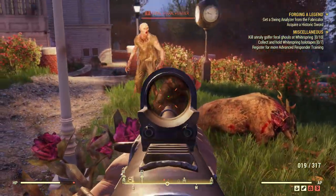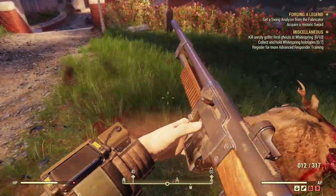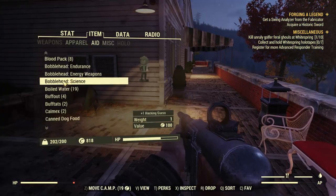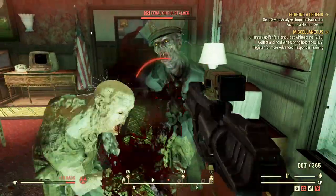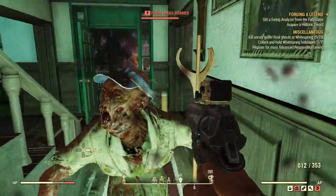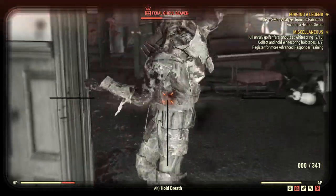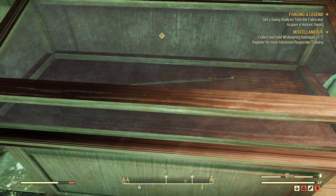We're here at the blade's location. Let's clear out the feral ghouls — and it is the White Spring Golf Club. Here's the sword we're after.